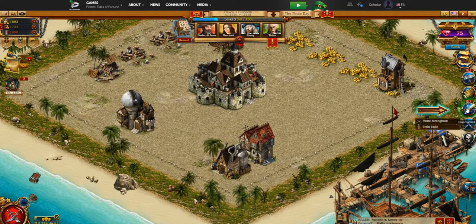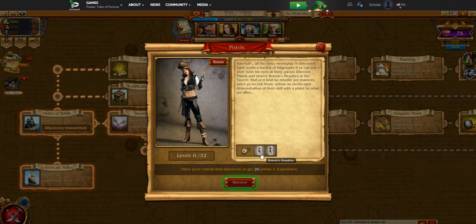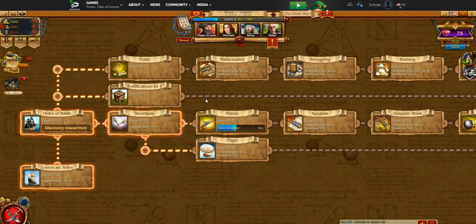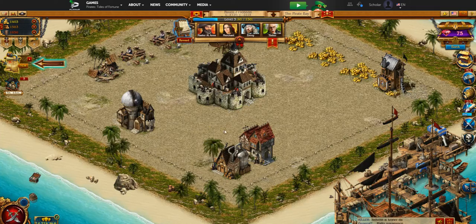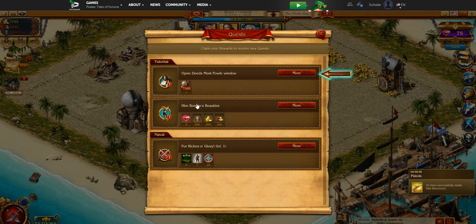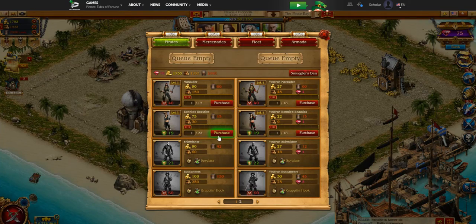Next it wants us to discover Pistols, which is going to let us build Bonnie's Beauties — the 40 we already received from Captain O'Malley earlier. This unlocks our first type of defensive units at the Tavern. Once that's complete we're going to hire one of these Beauties. Let's click the Tavern and purchase one — it takes 15 seconds as well. You can purchase one at a time or slide the bar left and right to build as many units as you can afford.